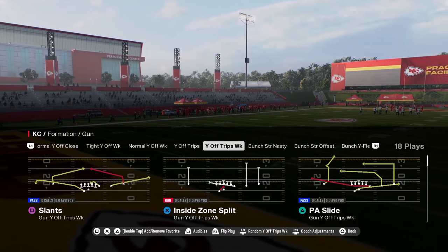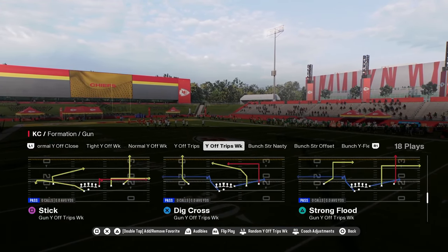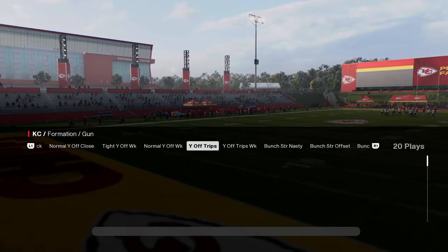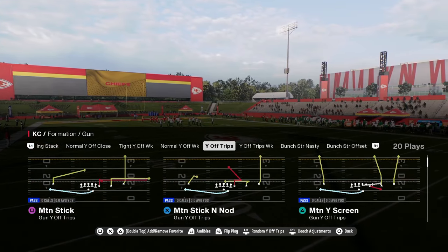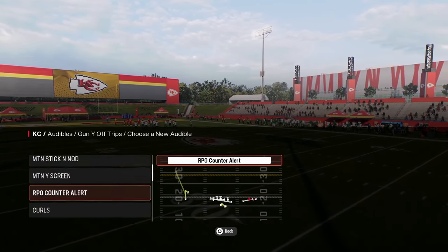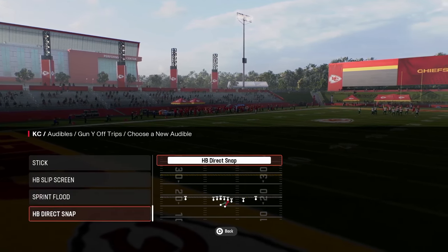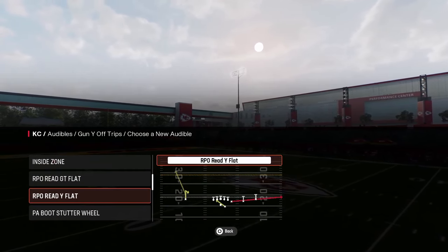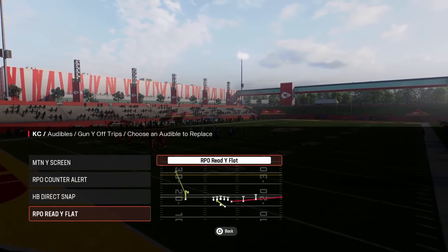Let's take a look at this Y-Off Trips weak formation. It does have some unique post routes that are pretty decent in this game, as well as some goal line concepts. But really it's this Y-Off Trips formation that features motion plays, such as this motion wide screen and the RPO Counter Alert. We'll set some audibles here — RPO Counter Alert, motion wide screen, direct snap which is actually pretty good, and this RPO Read Flat. I like the RPO Read Flat probably the best.